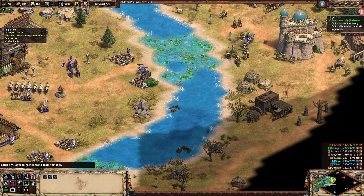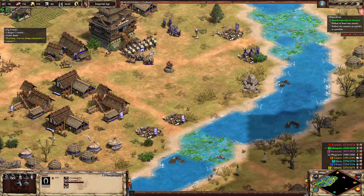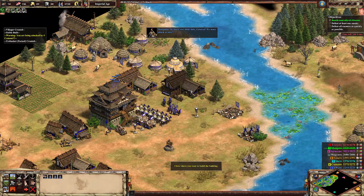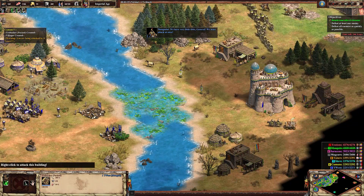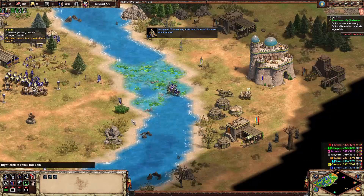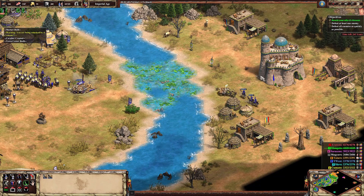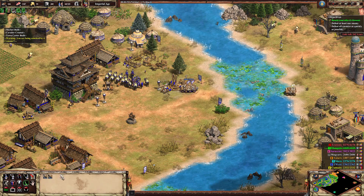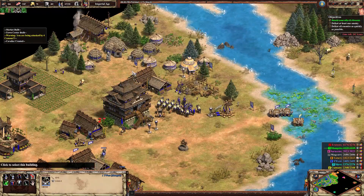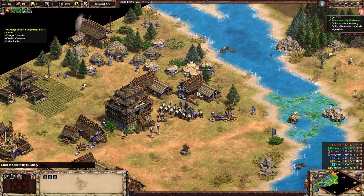Everyone wants to come up here for them to run past. We want some more stables — trebuchet is there. You guys are the next group to lure them away. Come down here, rams go, let's get these cavaliers coming out. Sell that upgrade.